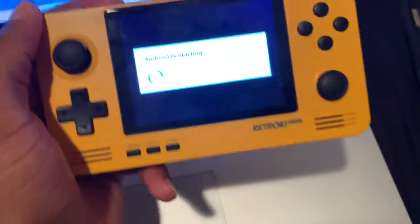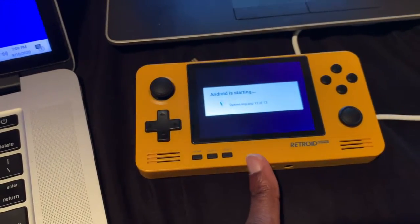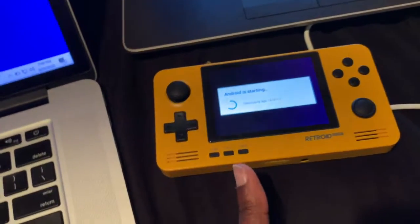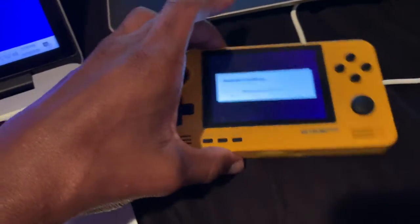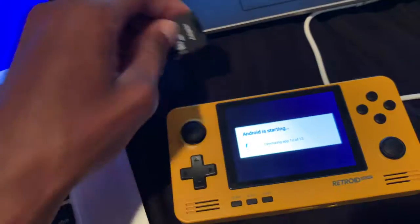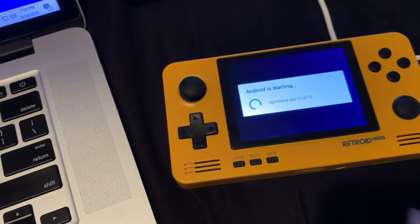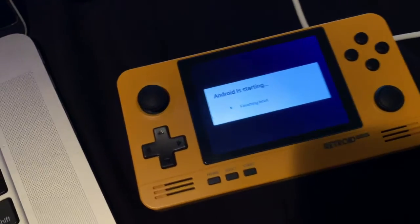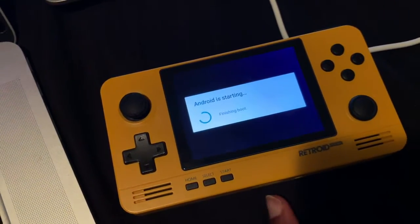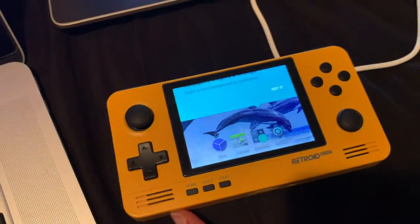I'm back. So the first time when I turned this on, it started up under the Retroid app and I tried to switch it to Android — it went to the logo and just stayed there. But I didn't have the micro SD card inserted when I tried that. This time I put it in and now Android seems to be starting up. Interesting thing to note is that the Android appears to be downloaded onto the SD card and not the actual system itself.